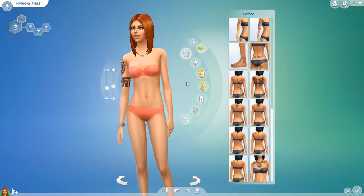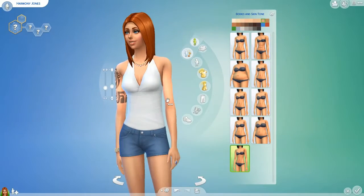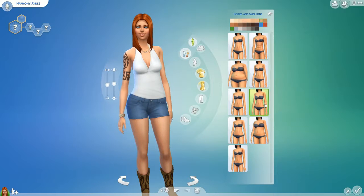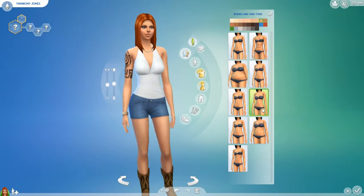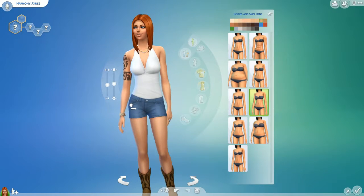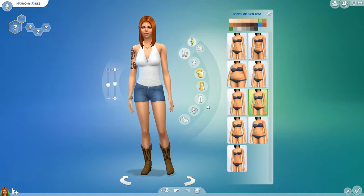Alright, those are the tattoos. Body and skin tone — we can play with the skin tone a little bit. I don't want her to be super pale, I want a little bit of pigment to her. Her body type — does that work? I don't like how hippy they make the Sims. Every single one we've seen so far has been pretty hippy. I'll make her a little bit thicker — bring her stomach out some, bring the hips in. Give her a little bit more arm muscle.